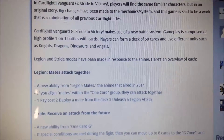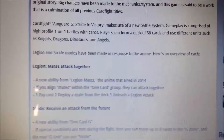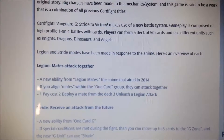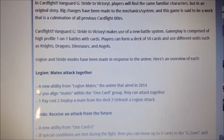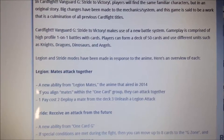Legion of Mates is a new ability from the Legion of Mates anime that aired in 2014 — now it's in Japan, not in the US. I don't know why they skipped it. If you align a mate with a one-card group, they can attack together. One pay cost to deploy a mate from the deck unleashes a Legion attack.